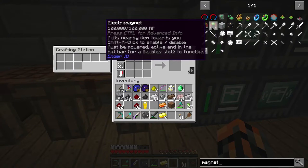So it says, pulls nearby items towards you. Shift, right-click to enable or disable. Must be powered, active, and in the hotbar, or a bauble slot to function.